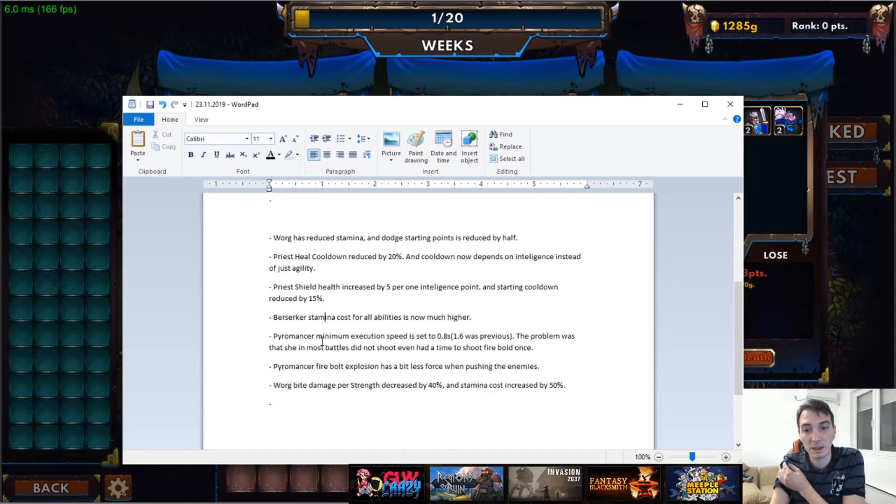Berserker stamina cost for all abilities is now much higher — Berserker was overpowered partly because he barely used any stamina. For comparison, the mage's Unstable Firebolt costs 540 stamina, while the orc's melee attack was only 30. Now the orc is more realistic: if he hits with his axe, kicks, and punches two or three times, he runs out of stamina. That makes sense, and it means the orc is no longer that powerful.